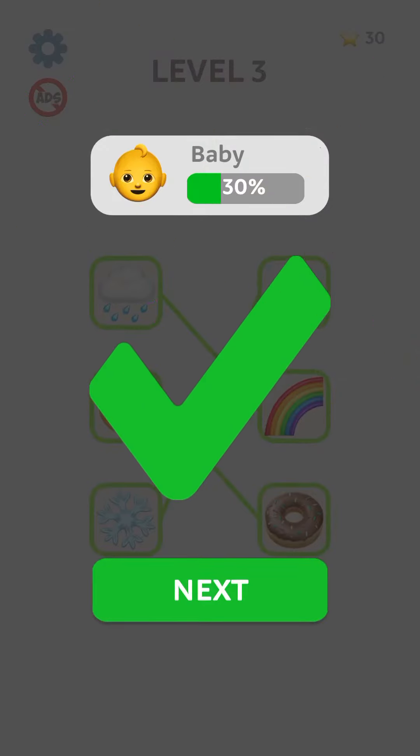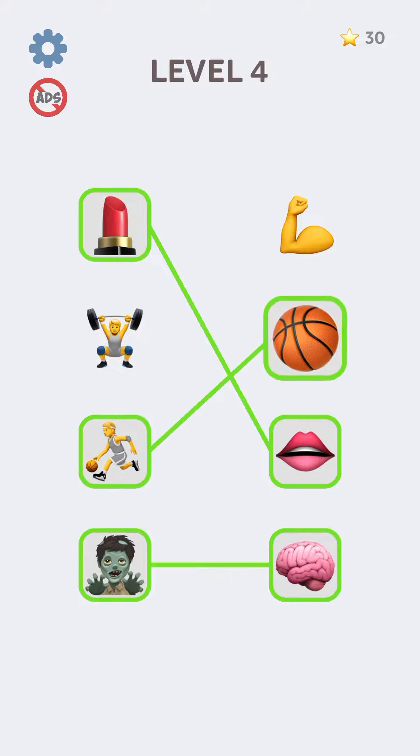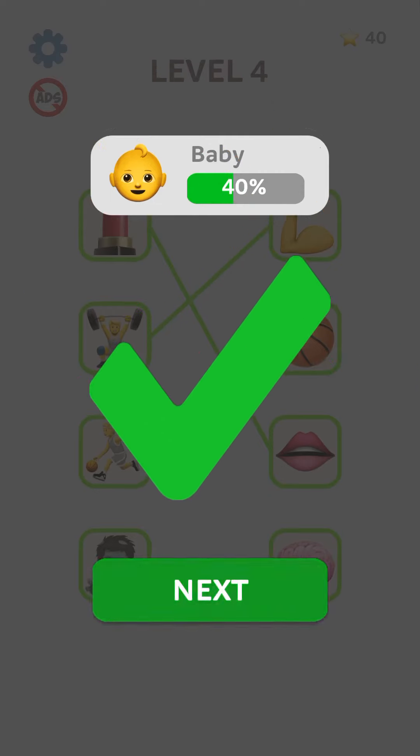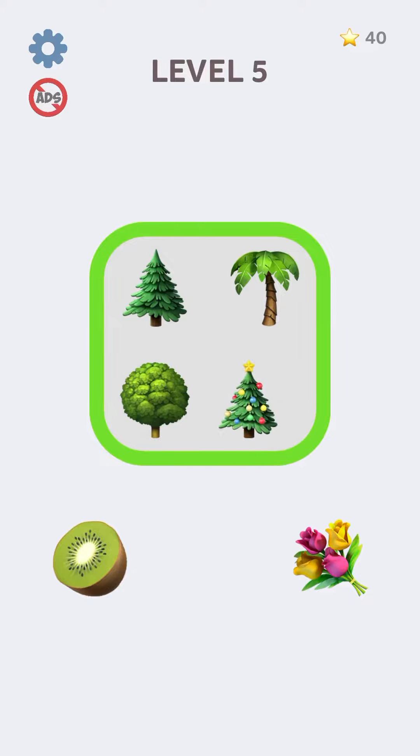Okay, so level four — this will go here and the zombie will eat the brain, and there you go, level four is complete. Okay, now level five — we have some different kind of level here.